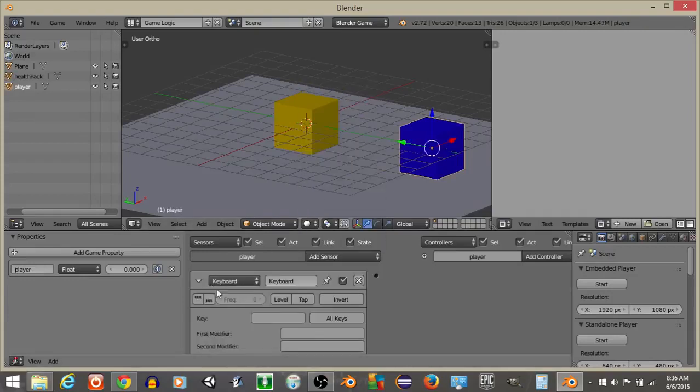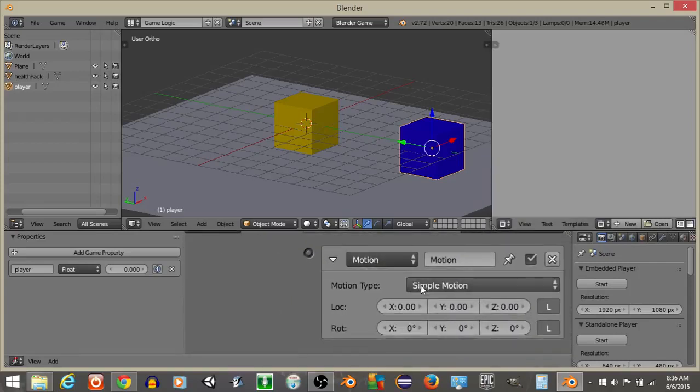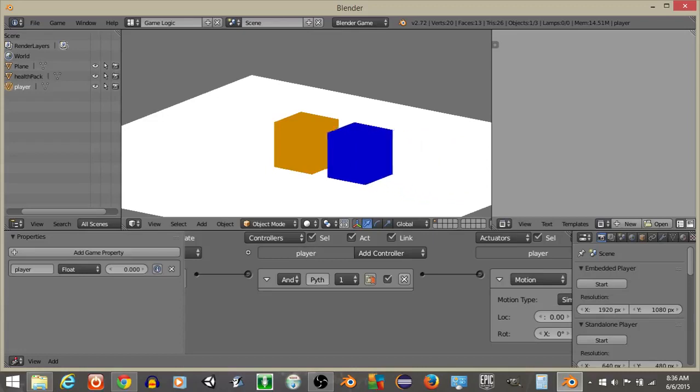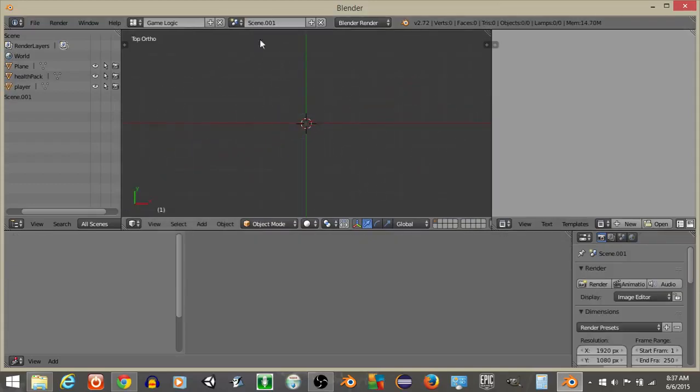Right-click on our player and add a keyboard sensor — I'll set it to spacebar for this video. Then add a motion actuator and put 0.2 on the positive Y-axis. Connect these together. Now if we hit the spacebar, we'll collide with the health pack and it will delete.